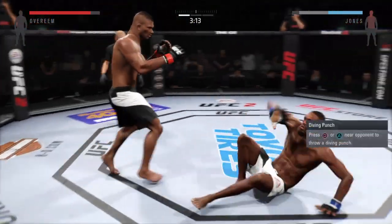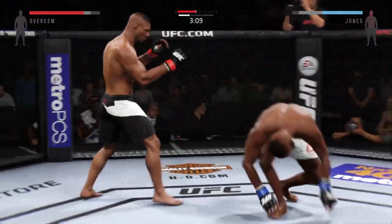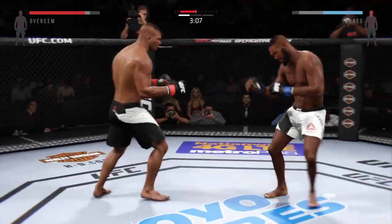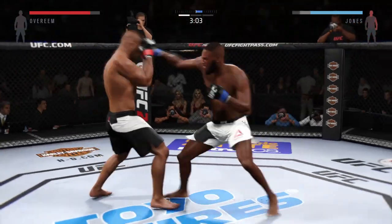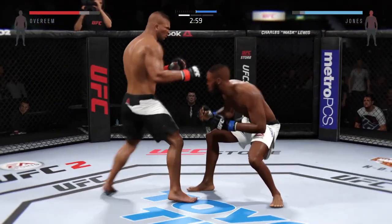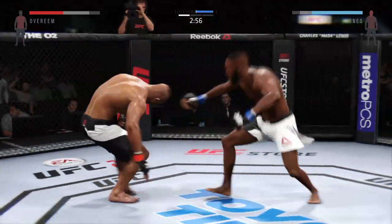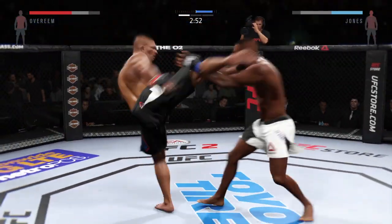Lay some leather. Lay leather. Huge elbow to the head. He lands a head kick. Big punch. Nice knee. Big body kick. Nasty elbow. Lands to the head. How good is this? A kick to the body. Big straight punch.